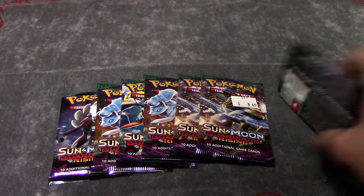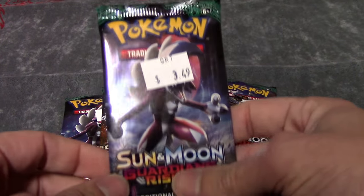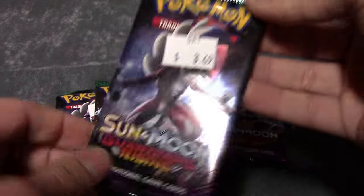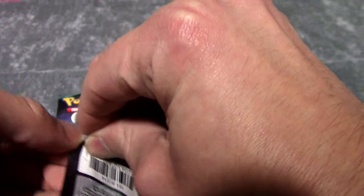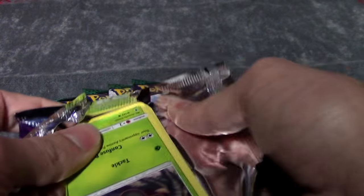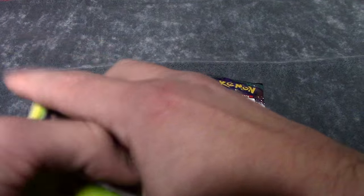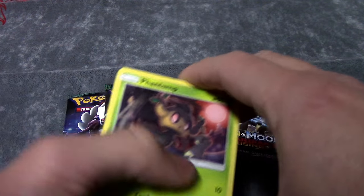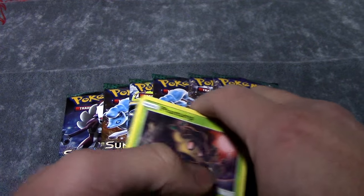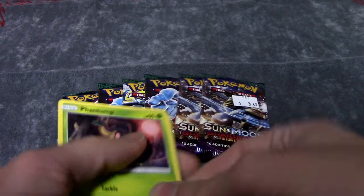Without further ado, let's bust these open. I got these at my local thrift shop for $3.49 a pack, which I thought was a pretty good deal for booster packs. They normally go for $3.99, $4. And it's not a current set that is out, so I thought they were going down at a decent price. Hopefully we can pull an Ultra Rare out of these. Hopefully they weren't weighed — that is one of the concerns when you buy loose booster packs.